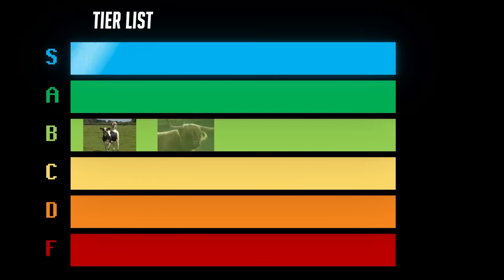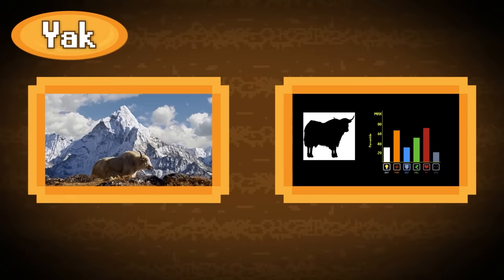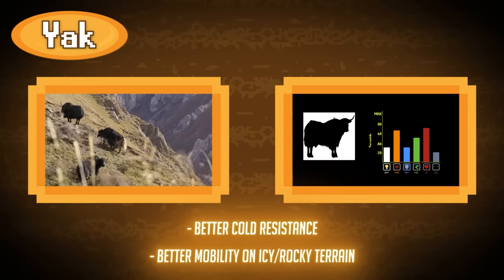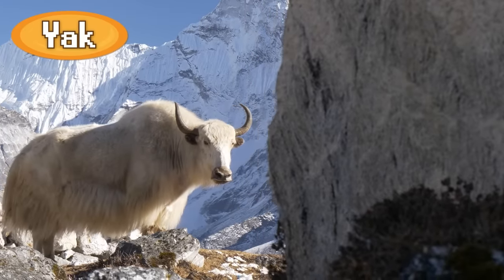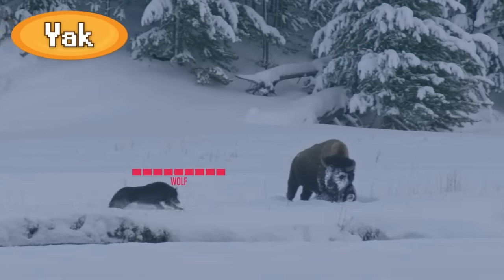Also in B tier we have the Yak, a mountainous variant of the cattle that opted for slightly lower base stats in exchange for better resistance to the cold and better mobility on icy or rocky terrain. Same basic weaknesses as the common cattle, but its ability to survive the cold Himalayan mountains means that it has fewer natural enemies to contend with than cattle in less hostile climates do.